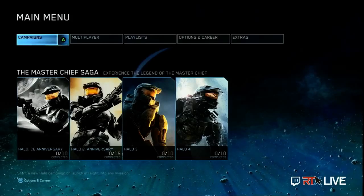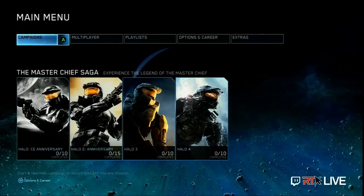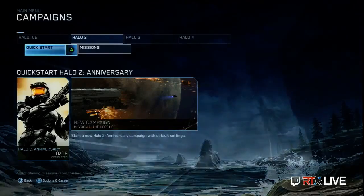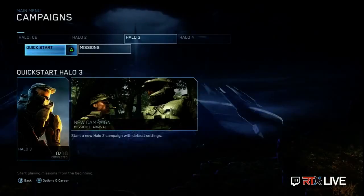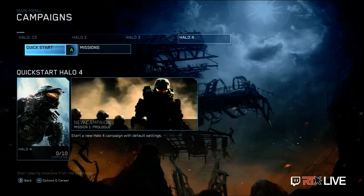I want to talk through some of the ways we're bringing in nostalgia as well as a unique look for the unified menu. One subtle touch you'll notice as you browse the menus is you get music cues from each game as you browse Halo 1, Halo 2. The backgrounds will also be sensitive to the game you're currently looking at. So they change each time — this will be reflected in campaigns, multiplayer, and something unique for each one, really bringing you that nostalgia.